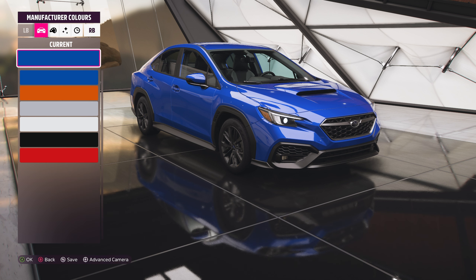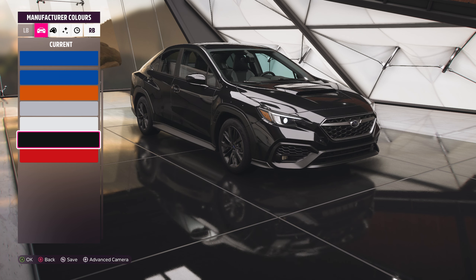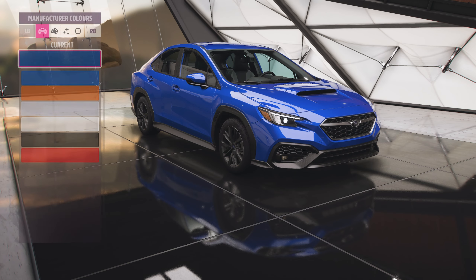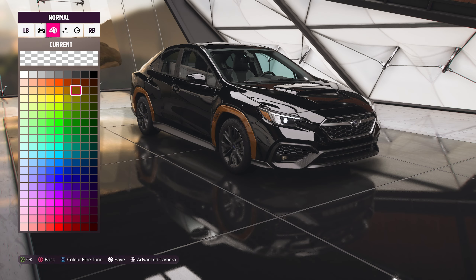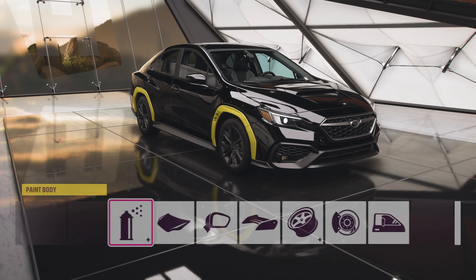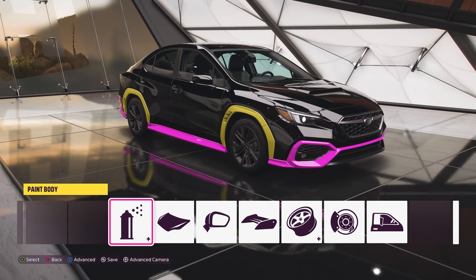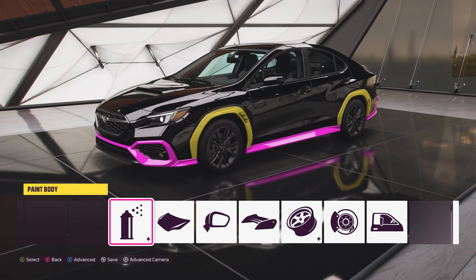There are a few interesting manufacturer colours - there's of course the Subaru Blue that we all know, a rather nice orange, a silver, a white, a black and a red. There are also advanced painting options: group one is the main body, group two is the wheel arches, and group three is the lower section, which is interesting because those are plastic components rather than metal.